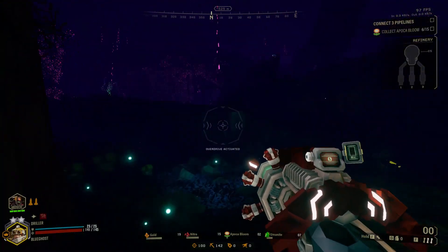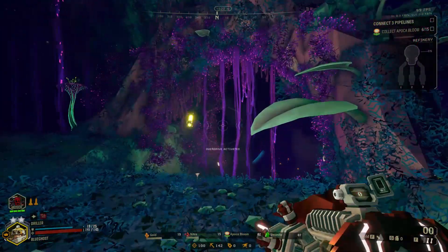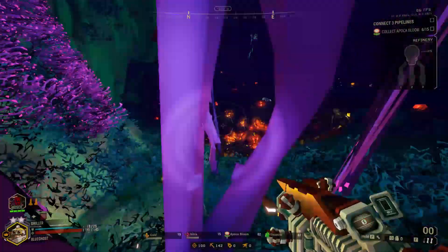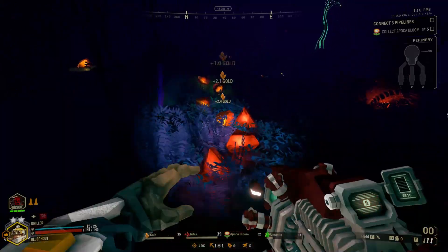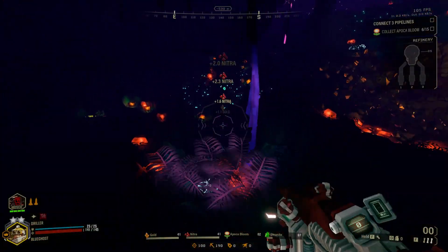First we need to get a little bit of nitra because we did run out of ammo for the Colette Wave Cooker. I wish there was an inspection animation when it runs out of ammo. Maybe if you take off the mode where you set an overclock on it, it might let you do that - I want to see what the inspection animation looks like on this weapon.